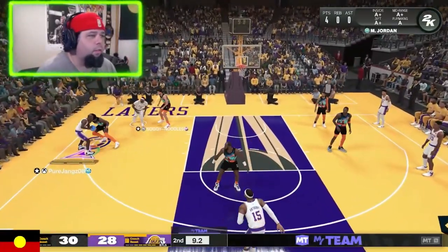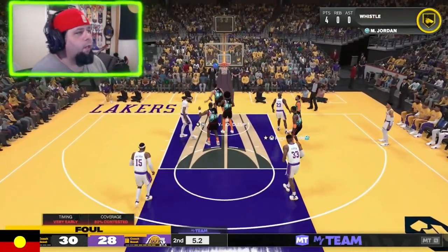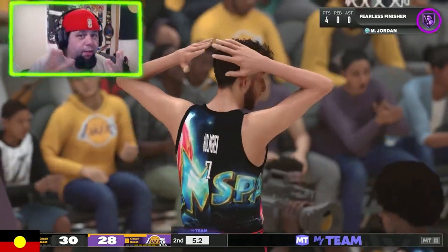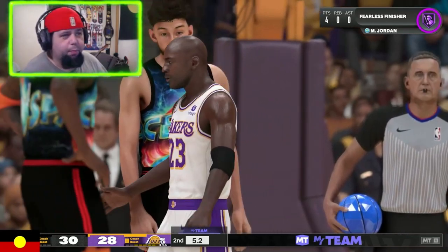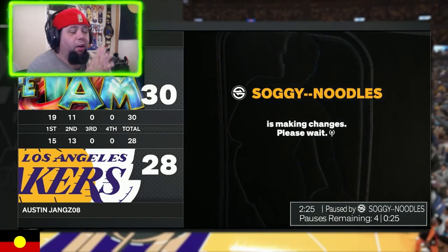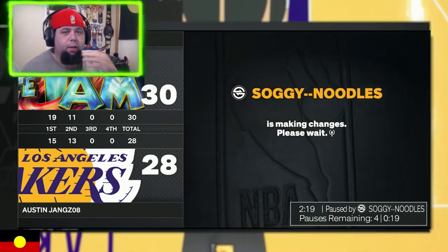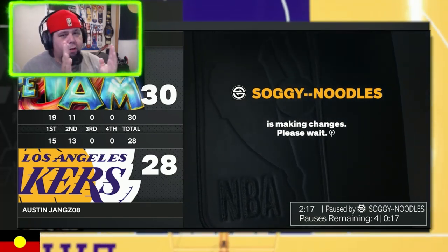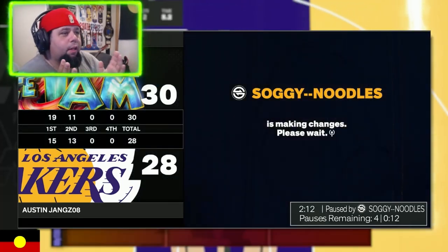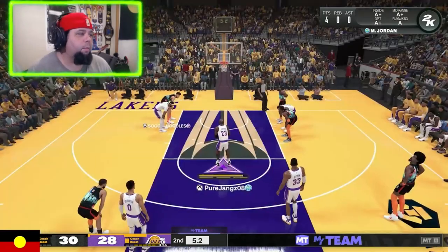AD had all the time in the world to get it dunked. I don't like deploying this half-court trap defense where you just constantly bring double teams, but when the guy can just run off screens and get wide-open fading threes, unless you play off-ball there's no way to stop that. You have to play off-ball and contest it with someone else — it's just not possible.